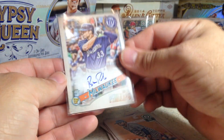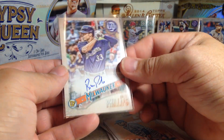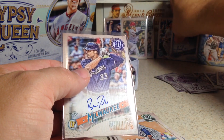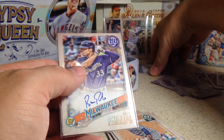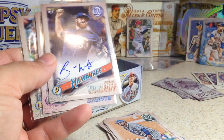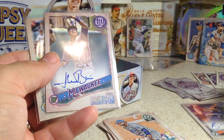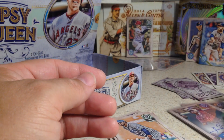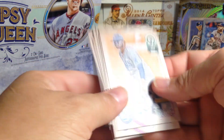Brett Phillips. I got his auto out of Bowman's Best, I think. So I do have some Brett Phillips. Well that is a pretty cool auto — he's an up-and-coming player. Out of all the autos I've gotten they've all been Milwaukee Brewers so far, which is kind of crazy. I mean he's not Milwaukee anymore, but on the card he's Milwaukee. So we got out of loose packs earlier: Brandon Woodruff rookie, Lewis Brinson, and Brett Phillips.